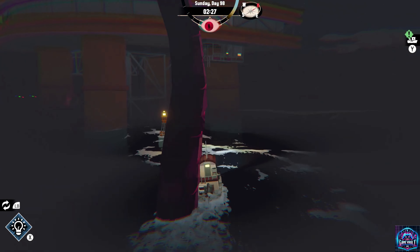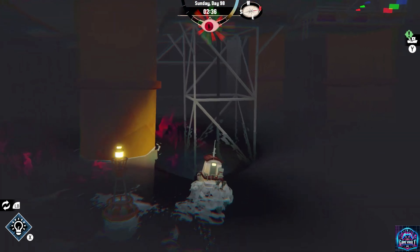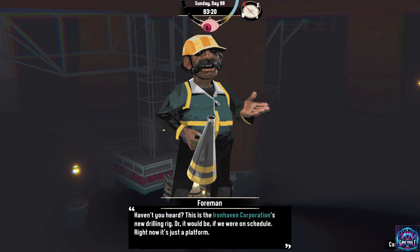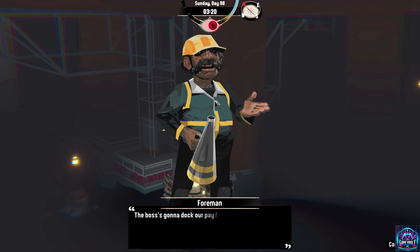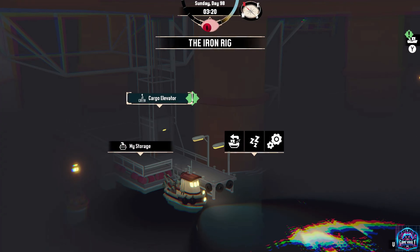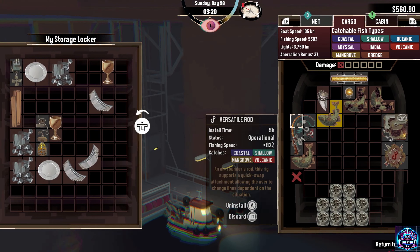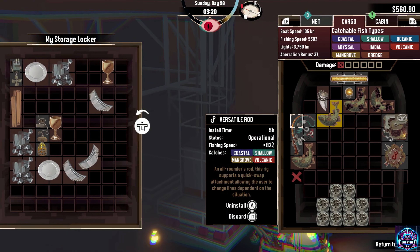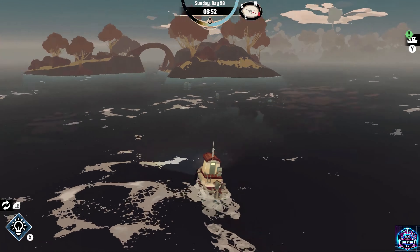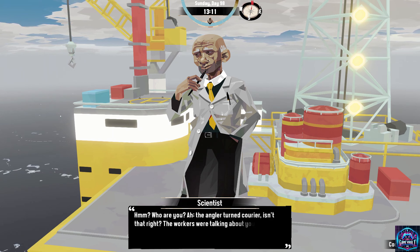The rig itself becomes your new hub of operations, featuring a foundry, factory, tech lab, and science lab, each vital for progressing through the DLC's content. But true to Dredge's form, nothing is as simple as it seems. The expansion tasks you with not just expanding the rig, but also dealing with the consequences of your actions. The rig's power source, a single temperamental generator, feels like a ticking time bomb, adding an extra layer of tension to your operations.